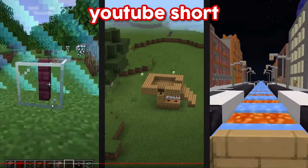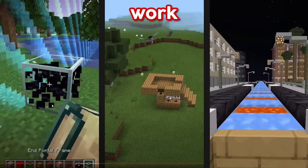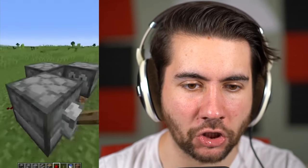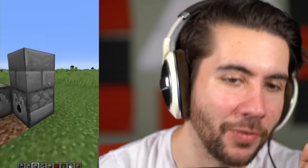Today we're going to test unbelievable YouTube Shorts Minecraft hacks to see if they actually work. The first one is the instant Minecraft farm. There's literally zero audio in this video — it's just silent. It's like, yo, you want to make a farm? That's how you do it.